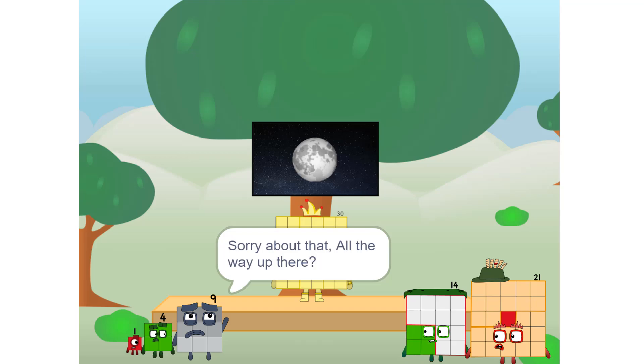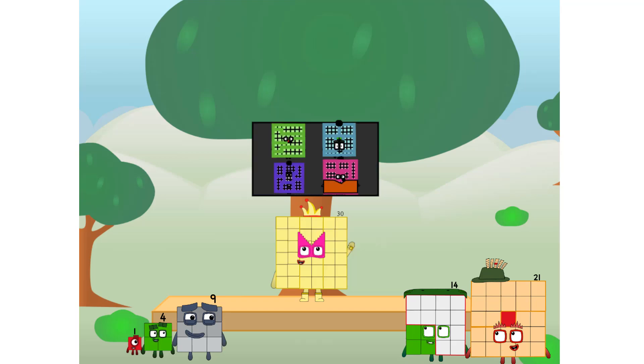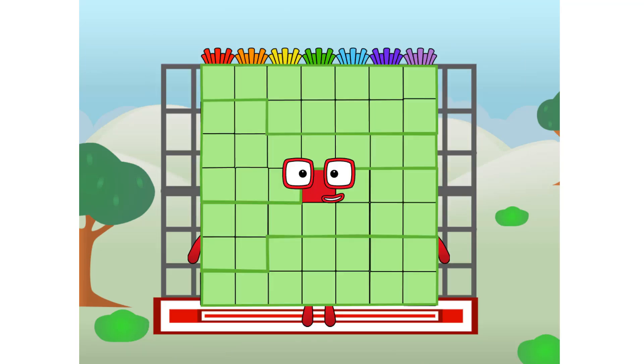Sorry about that. All the way up there? We call in some friends. Some big square friends. Four to one, commencing rainbow test flight. All systems checking out. Seven by seven. Wish me luck.